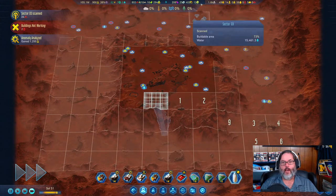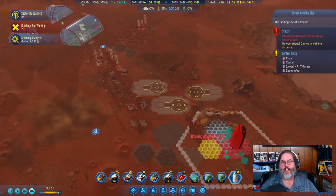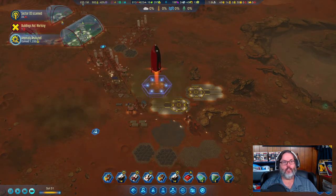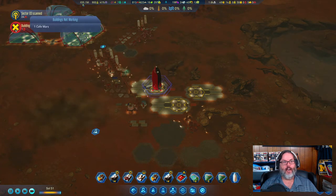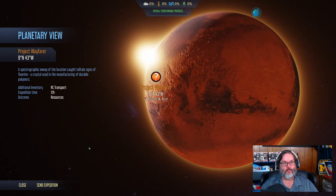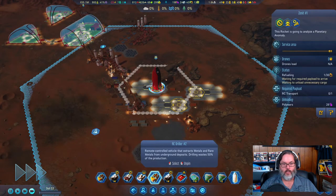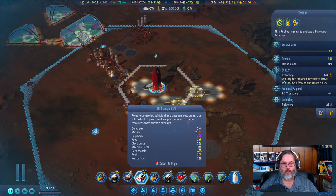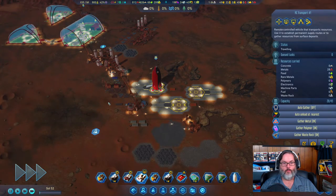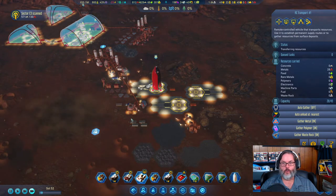Hey guys, RC here, back with Episode 6 of Surviving Mars. We are playing as Russia on 555% difficulty. We've analyzed that anomaly and the people are coming back. Let's send the RC transport — it's here, so let's turn off auto-gather and bring him over and tell him to unload resources.